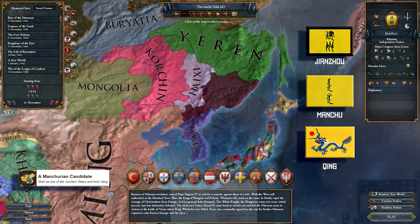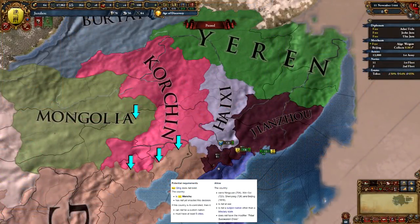To form Qing, you need to own these provinces, you cannot be a subject nation — although being a tributee is fine — and you need to be Manchu. Now, Manchu is not a starting country, so we will shift gears back a bit and see how to optimally form Manchu first.